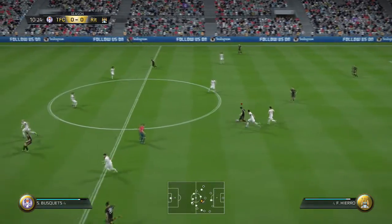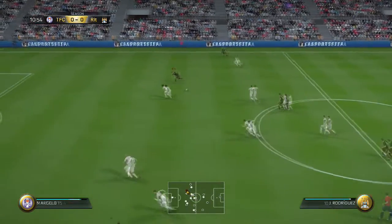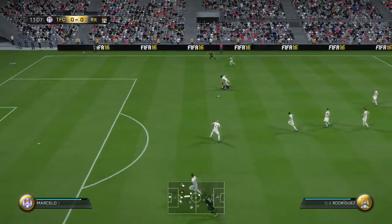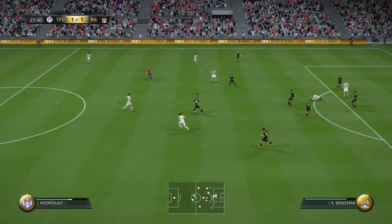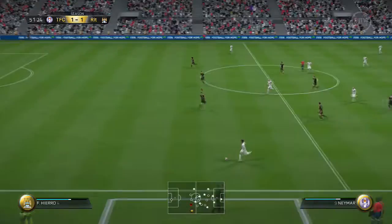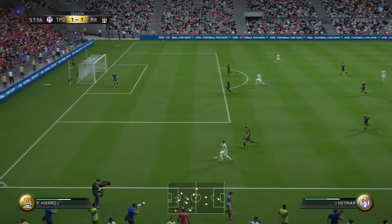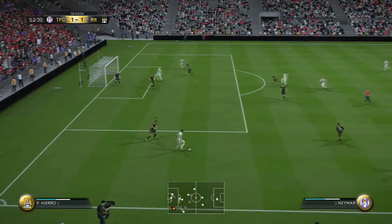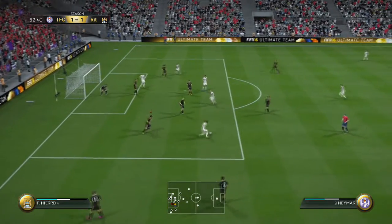My second pro for Hierro is his tackling. With an 88 standing tackling and an 85 slide tackling rating, this dude is ferocious on the back line. He also has a 91 interception rating, which is huge for picking off passes. His big frame and strength allows him to make crunching tackles. He may be great offensively, but he's equally as good defensively — the best of both worlds, really.